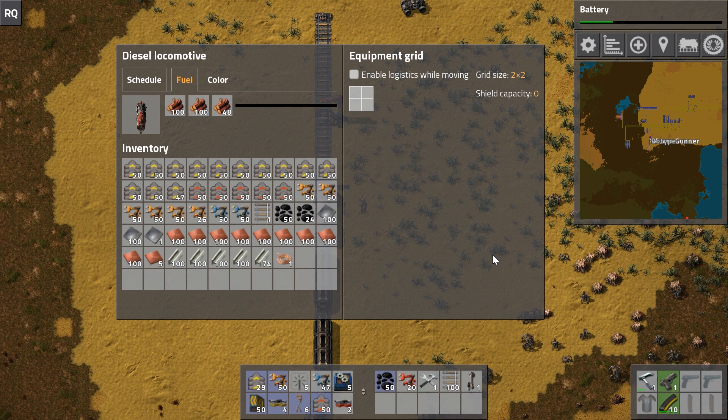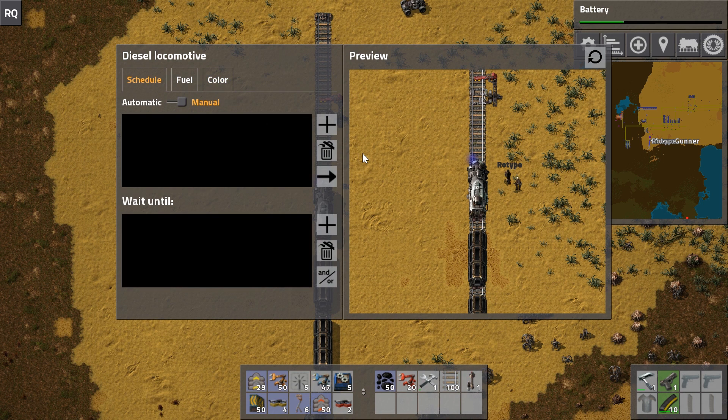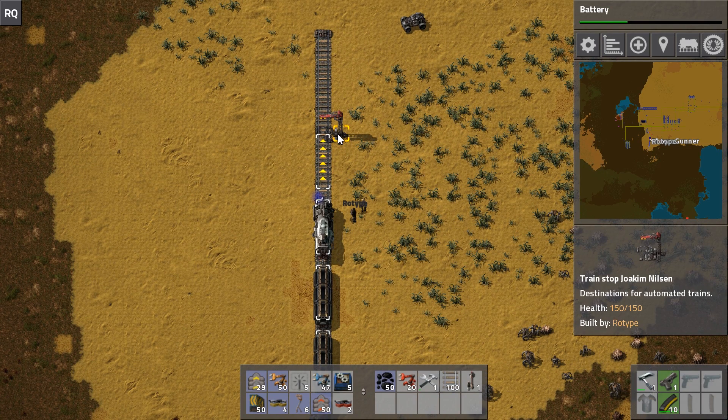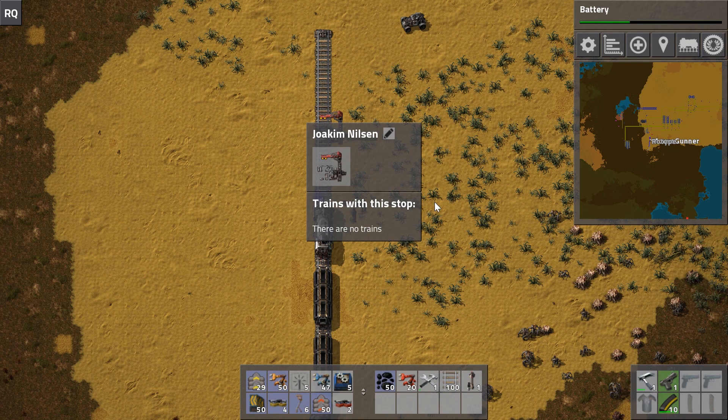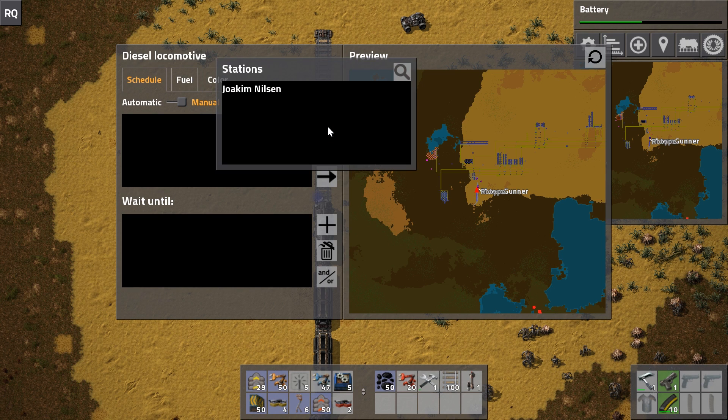To get the train to go to this train stop - which is named after early purchasers or Kickstarters of the game - you can rename these, but for now it's called Joaquin Nilson. You click on the locomotive, open the schedule tab, and there's a plus button that will pull up all of your stations. We only have the one, but if you have a ton of stations they'll all be listed in a scroll window.